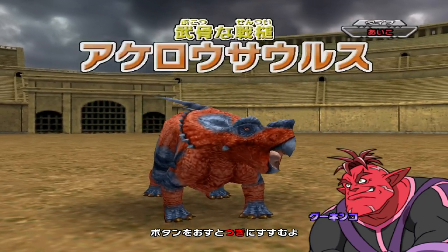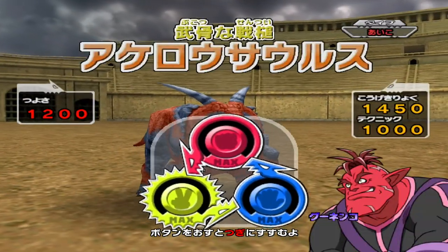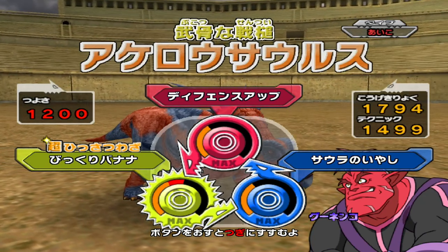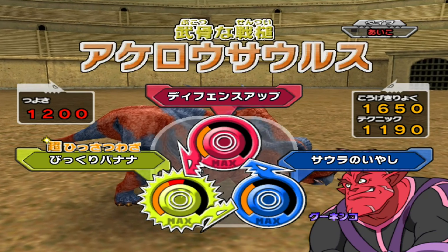Okay, so we got Aculosaurus — the orange juggernaut, as he said. Actually, would you consider that orange? Maybe? No? I don't know. Another crit? Oh no, he got a crit off!